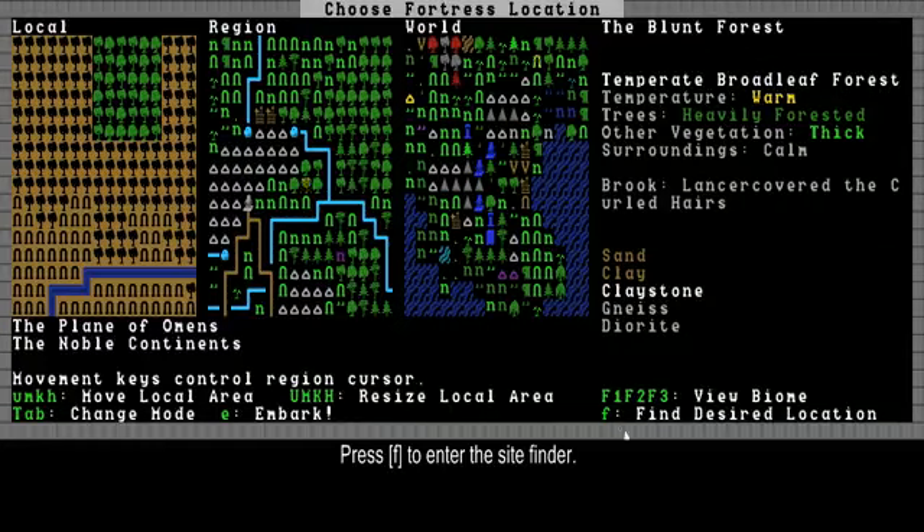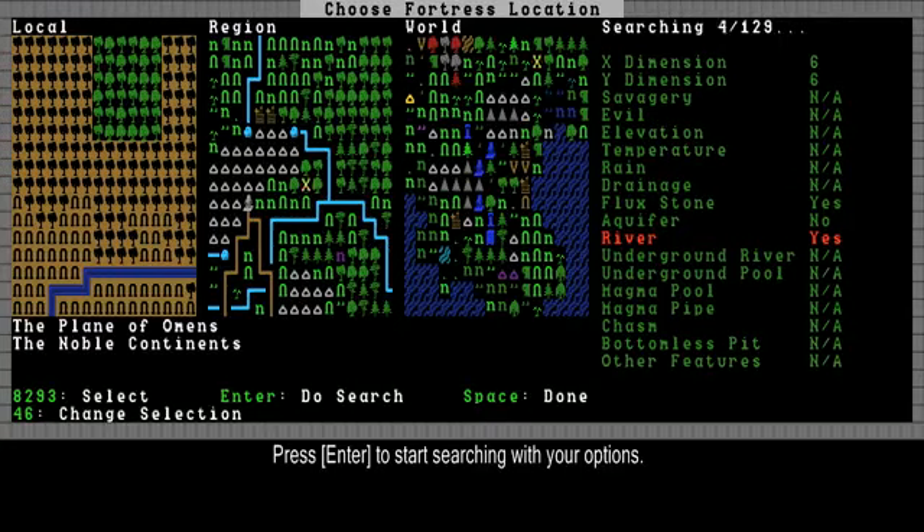Press F to enter the site finder. You have a bunch of options to let the game search with. I'm going to choose a few options. First I want flux stone — a flux stone is a stone that's worth more than other stones and it contains a lot of other ores. Basically you want it. An aquifer is something you don't want — an aquifer is ground that holds water and will be hard to mine because the water will go to the deepest point, so just stay without it. And I want a river because dwarves need water to survive. Press enter and the game will start searching.